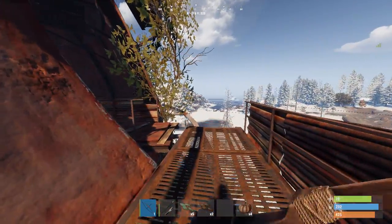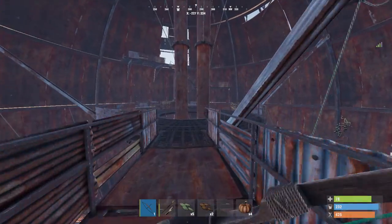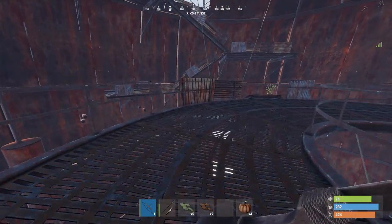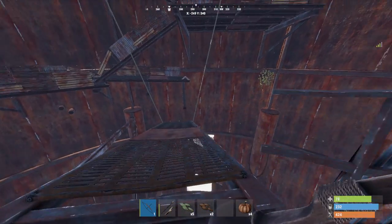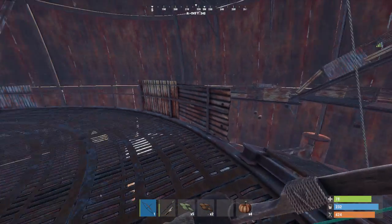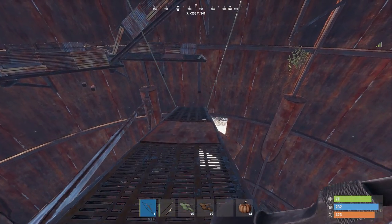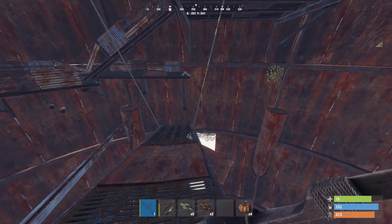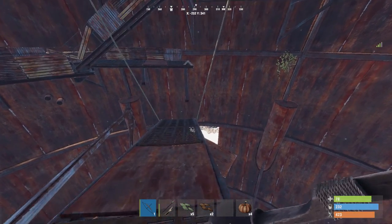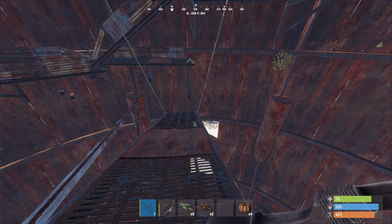I don't really recommend that route because it's dangerous. You can take this path where you'll be able to find even more crates. Unfortunately they've all been looted before I could film this video. Here's another one of the tricky jumps — you kind of want to jump at the very last possible second that you can, but don't try to force it to the point where you fall off. Just be careful.